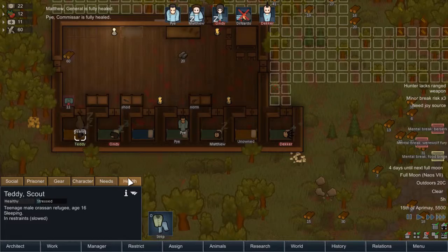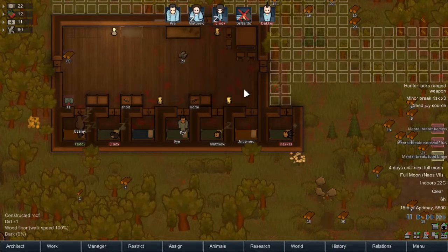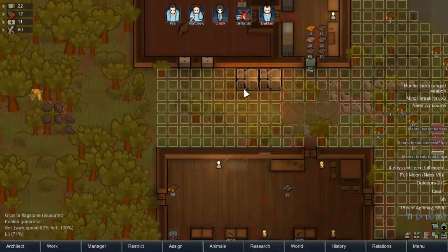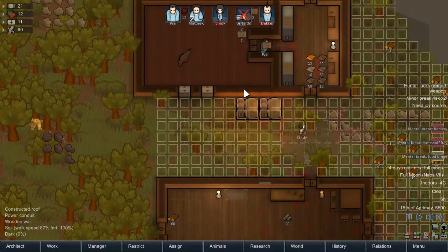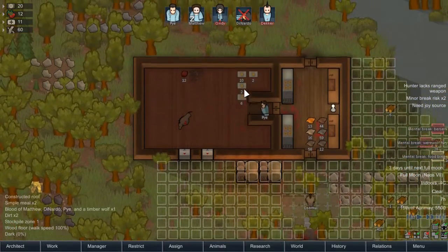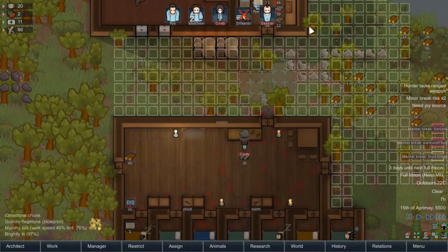We just need to recruit Teddy now, and then we'll be up to a good number of colonists again. And so this is one of the hardest starts I've had to date — this whole predator-filled map. I've never had a start be this hard before. So yeah, that's going good, isn't it?